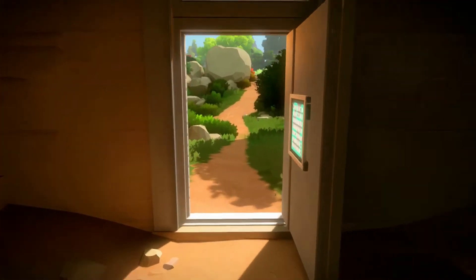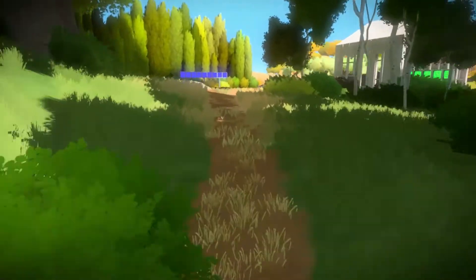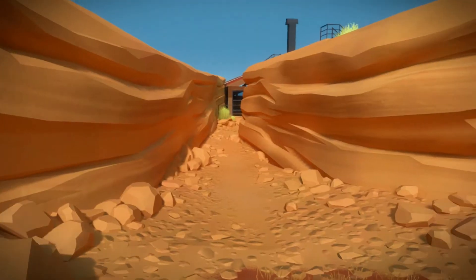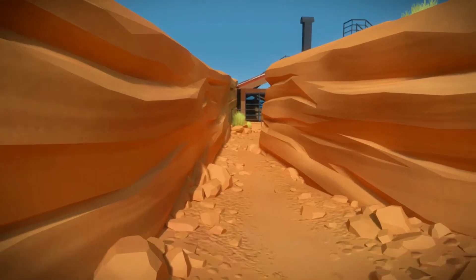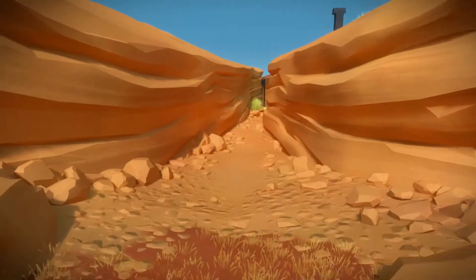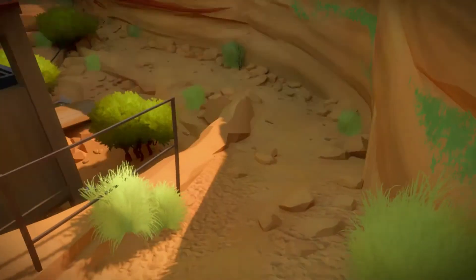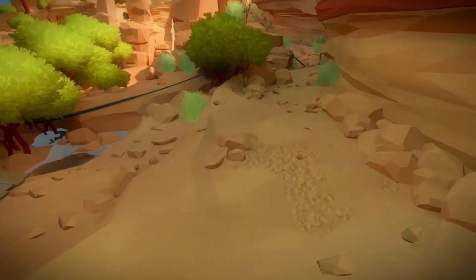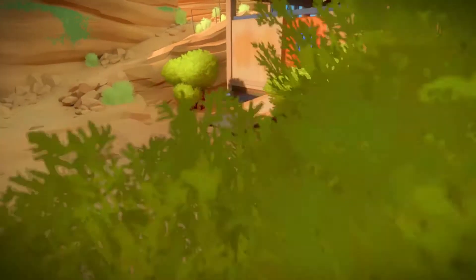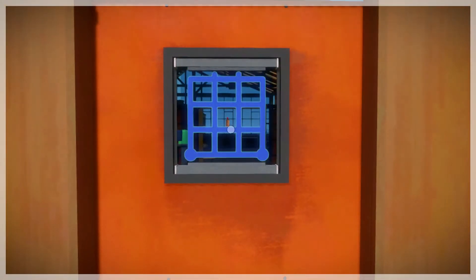Let's continue back onto the main path and complete the first main area. This next area over here is some kind of boat yard, just off the path from where we were. It looks kind of like the Grand Canyon but to a very small degree. I should be able to go down this winding path and find this boat yard where we can solve a few puzzles.